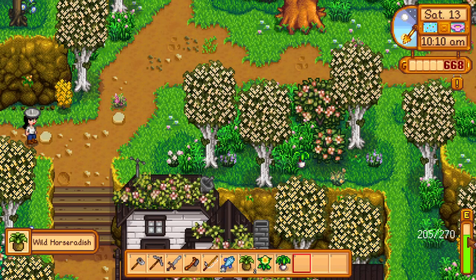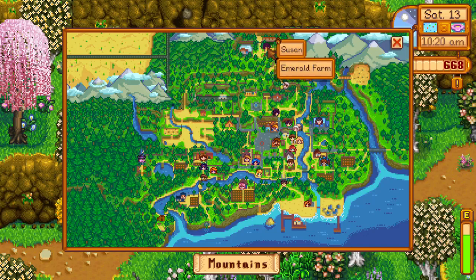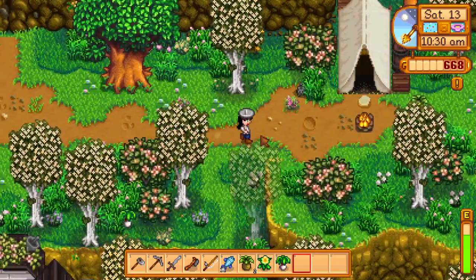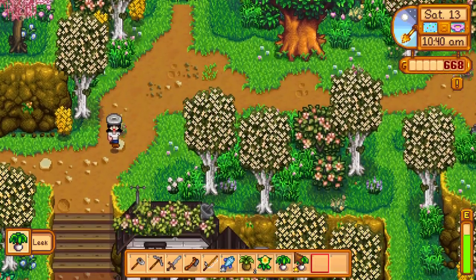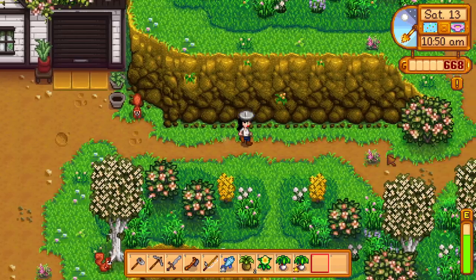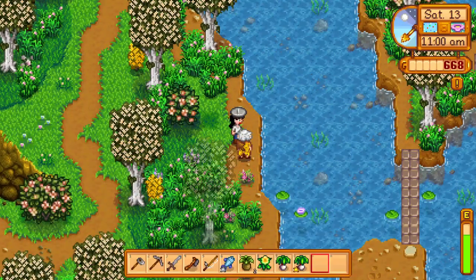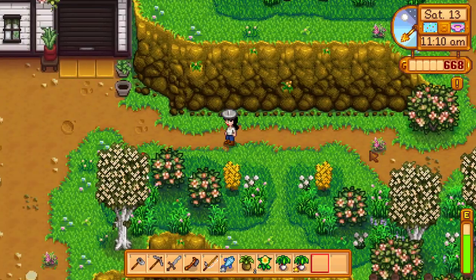Hoping to get some star drops soon from different events for more energy. Susan is up in her house — she's been up there for 13 days of game time. Linus isn't home. Need to get to the Egg Festival by 2. Lots of things to forage today — gold star leek! Spotted a little squirrel. Found Linus but he just says he's by himself and doesn't need new friends.